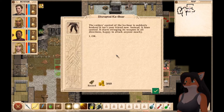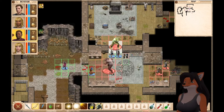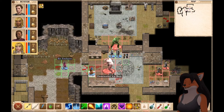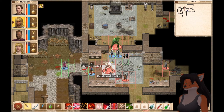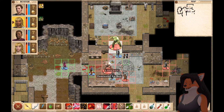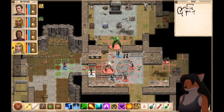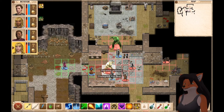That I don't care for. The raider's control of the cobwore is suddenly broken — it isn't your friend now. Instead, it loses control and starts swinging its weapon in all directions, happy to attack anyone nearby. Pretty nice. Unfortunately, that one's not going to help us very much, especially because we basically need to get within melee range in order to deal with it. Unless it knocks us away and then turns around. Okay, that one's disrupted. Good.